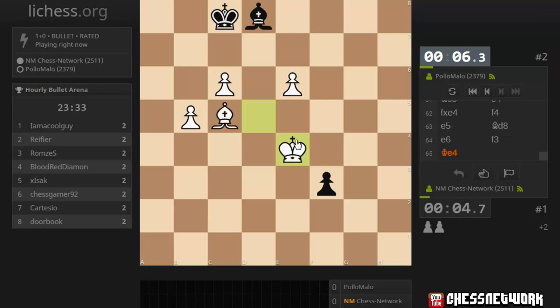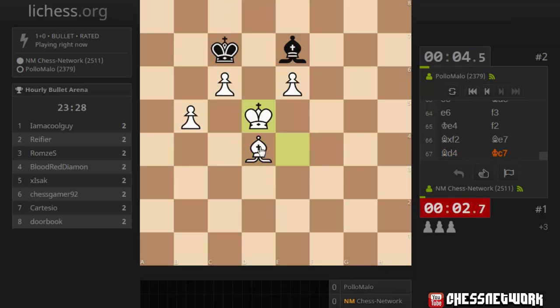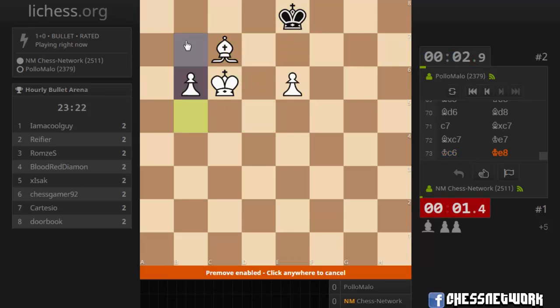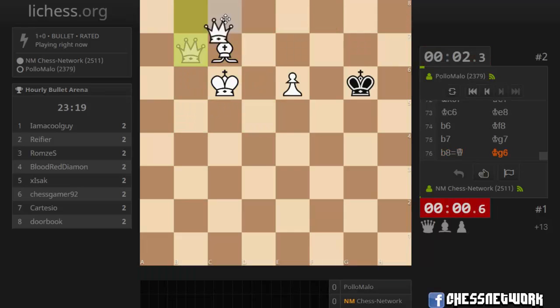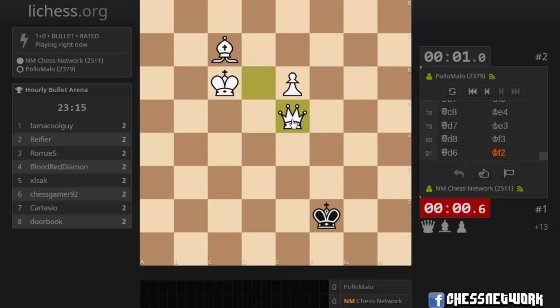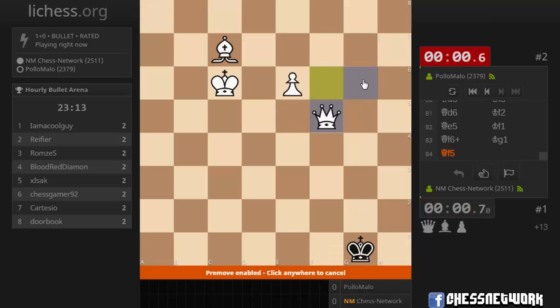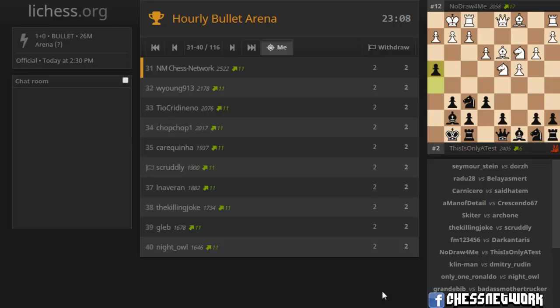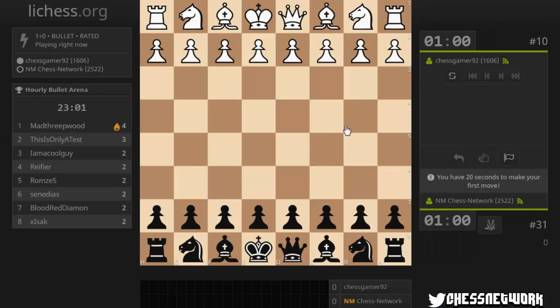Hunt this guy down — four seconds. Almost there. Get that queen. Oh my goodness, they're down on time. I'll take it. It's a rat race. I got two.